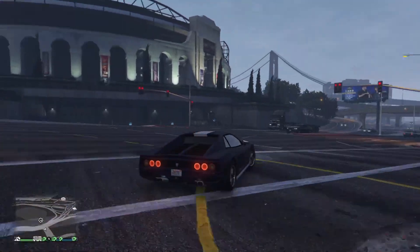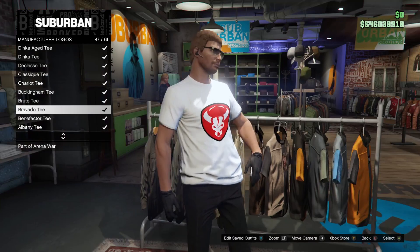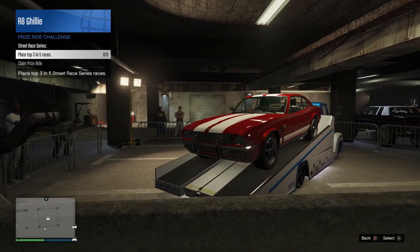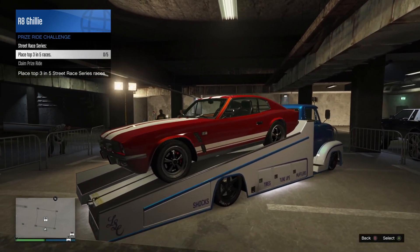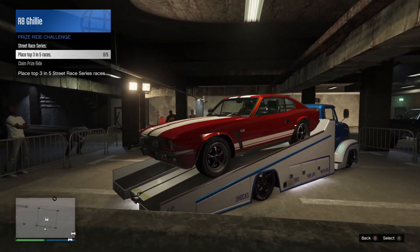If you complete a security contract anytime during the event, you'll receive the Bravado t-shirt, which you may or may not already have depending on how long you've been playing the game, because they gave this out a few years ago. The prize ride vehicle over at the LS Car Meet is the Rapid GT Classic, and you can earn that by placing top 3 in 5 street races.